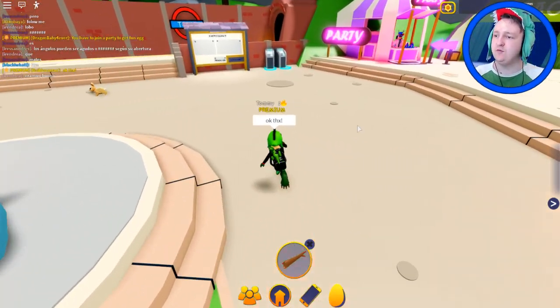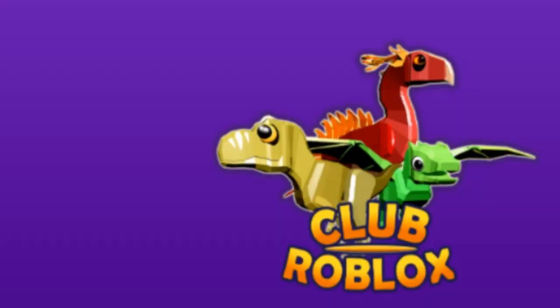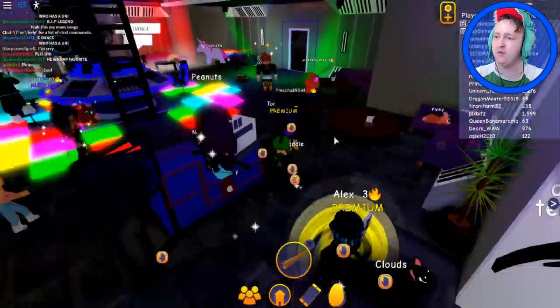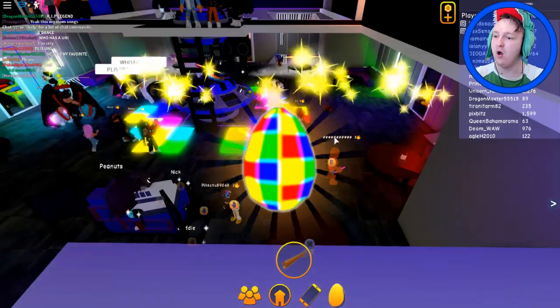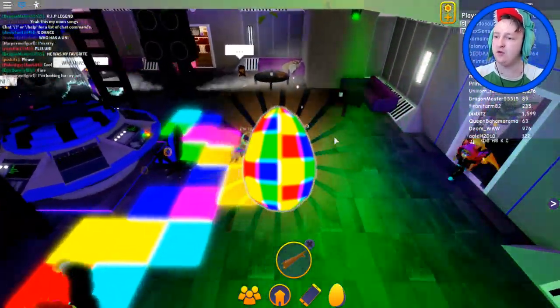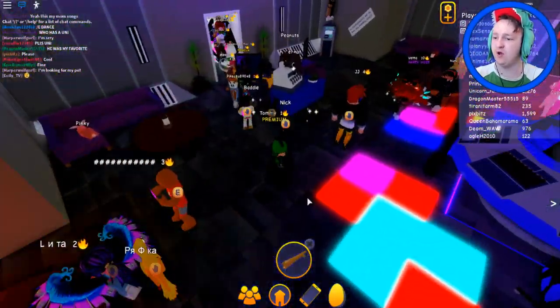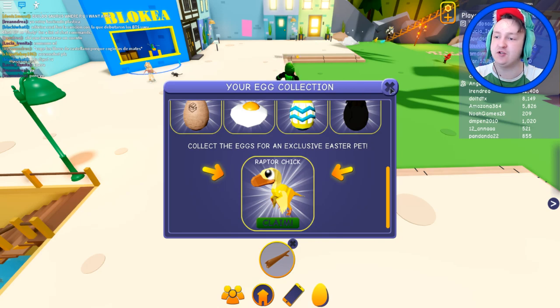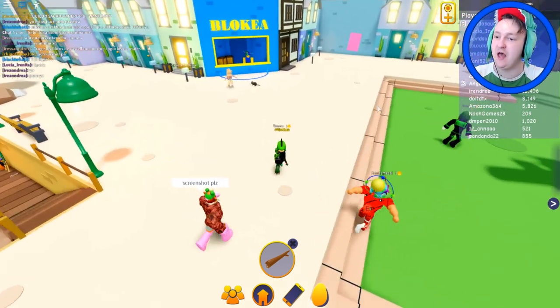Look at that dinosaur — like some kind of bird, and a chameleon! I'm in a party — is this someone's house? That's how you get the egg — you don't even have to pick it up! Now all I need is the hatching egg and then I will finally get the raptor. This only took me an hour.